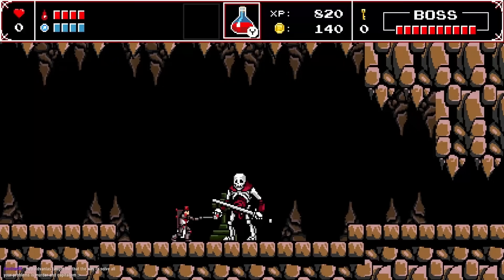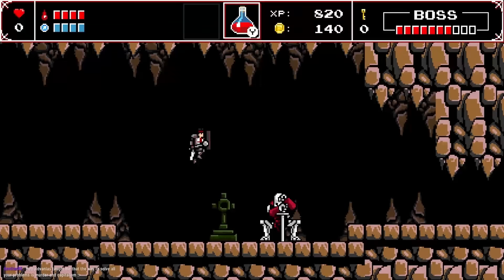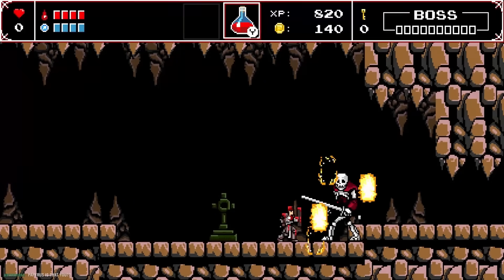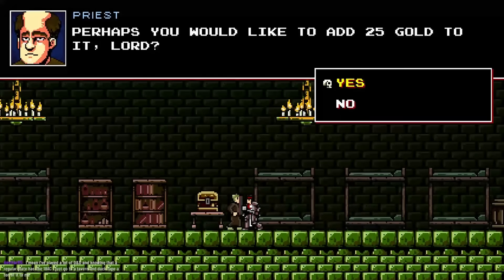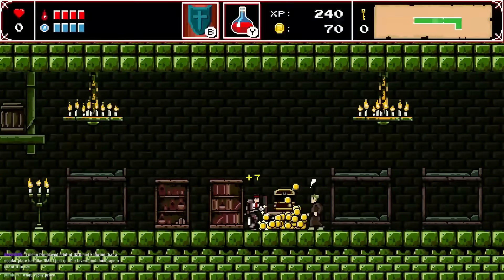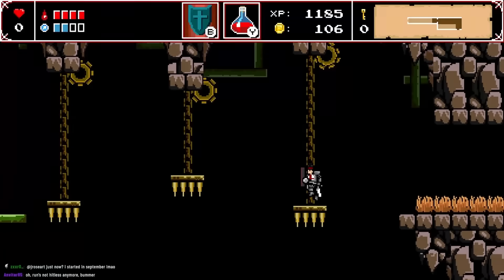We encounter a big skeleton enemy. Then a priest offers us alms from a chest — we were going to take it, but a moral choice presents itself. We steal the gold and the priest reacts angrily. Then we die. The game asks whether to lose all progress or keep some XP and gold but switch permanently from classic to casual difficulty. We go with casual restart, though we lost all map progress — karma for stealing from the poor.